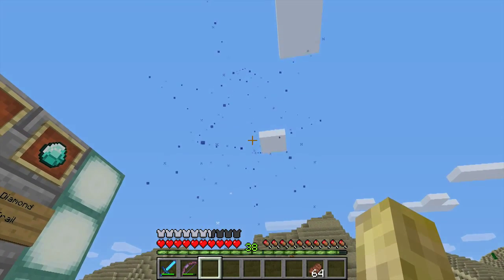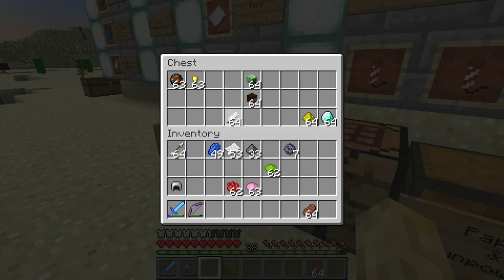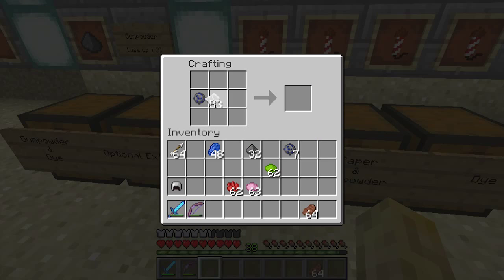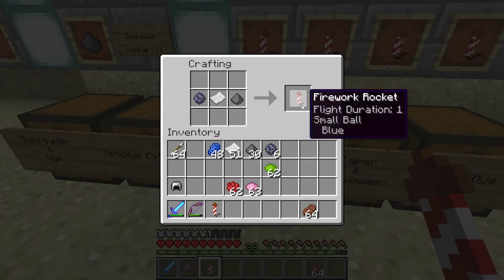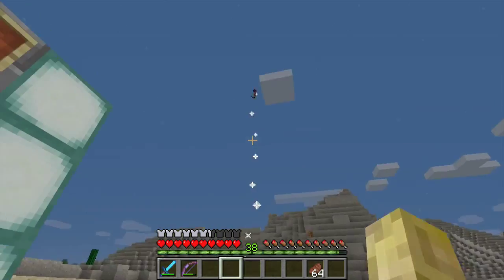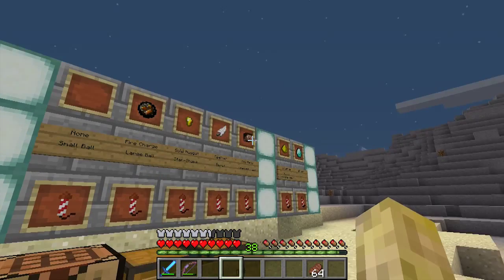Next up is the feather, which gives you a burst effect. Again sticking with blue — so that's a burst. Comparing the standard small ball to the burst. The burst isn't all that visually exciting — it's just kind of a spread.